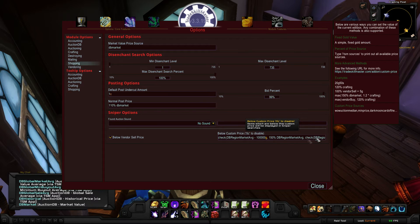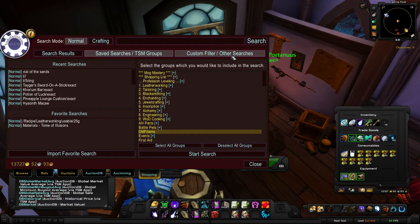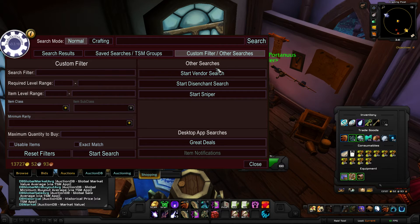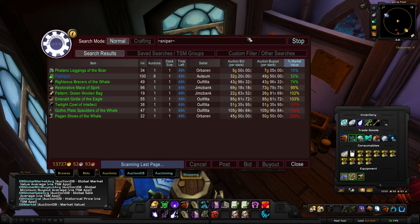We have something in there now. We don't have any sound set up yet because I want to show you when I do set that sound — it's going to be going off like crazy because I'm on a high populated realm. So we're going to open up the auction house. I happen to be in my garrison. Underneath custom filter and other searches, click on this button. Underneath other searches, there's a sniper button right here. Click on that. This might show items fast or slow — as long as you have a price source there that's kind of accurate, you'll eventually see items coming up on this list.